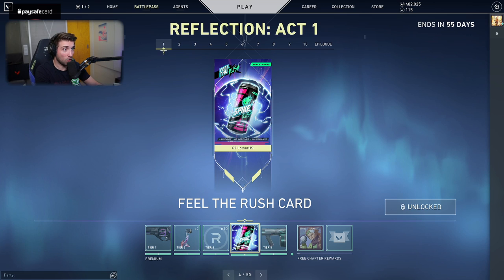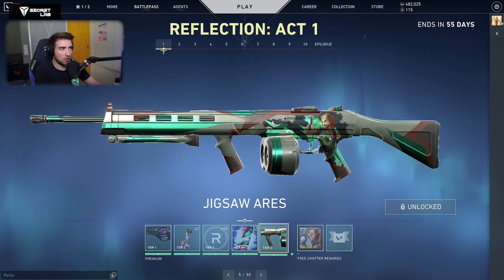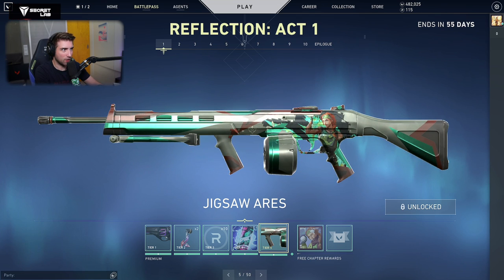The new flavor of Spike Rush — an energy drink, of course. Then we have the Jigsaw Ares. It's Jigsaw because you can see there's a Jigsaw in the background. Those skins have four different variants: Astra, Sky, Yoru, and Killjoy. I'm going to go through them later on.